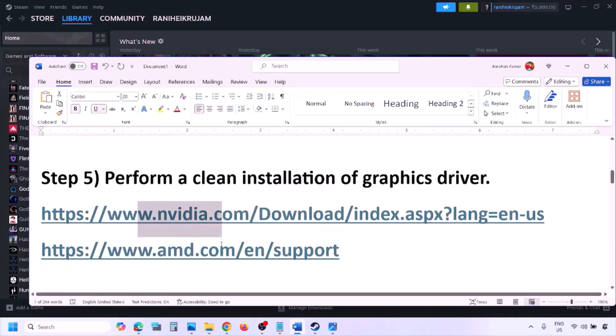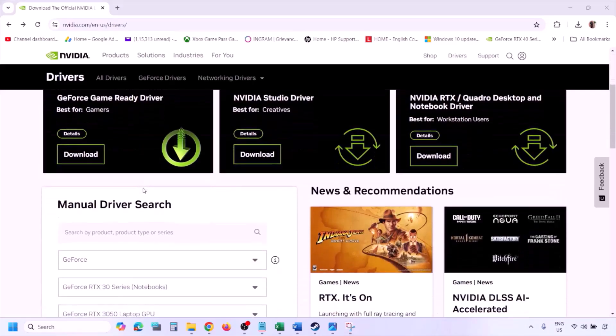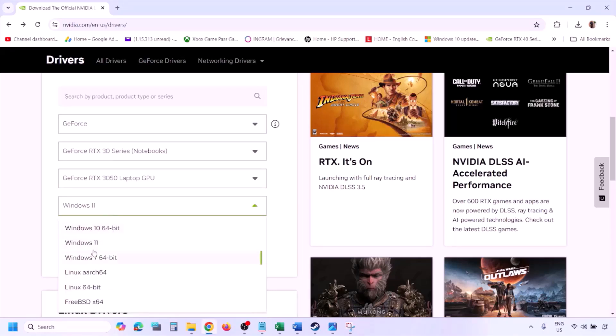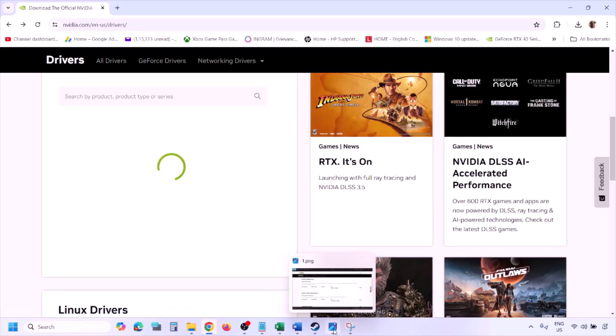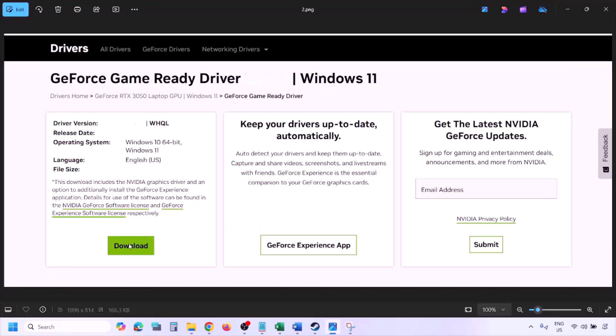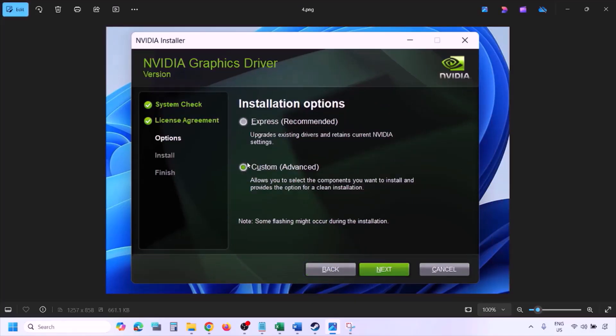The next step is to perform a clean installation of your graphics card driver. If you have an NVIDIA card, go to the NVIDIA website; if you have an AMD card, go to the AMD website. On the NVIDIA website, select your graphics card from the list, select the right operating system (Windows 10 or Windows 11), click Find. You'll see the latest GeForce Game Ready Driver — click View, then Download, and let the download complete. Run the exe file.